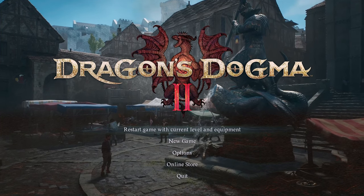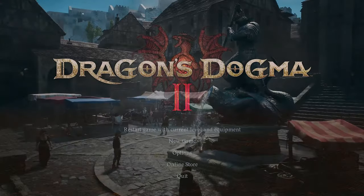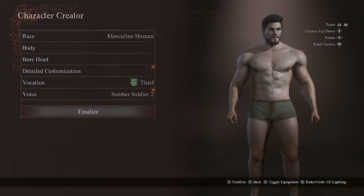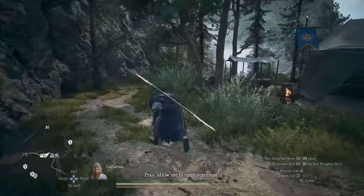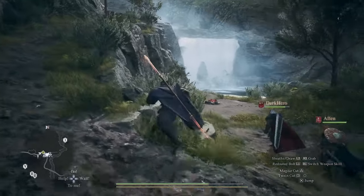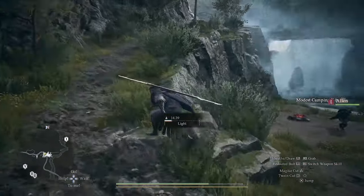Here we are at the title screen about to embark on our new game plus journey, so let's go ahead and get that started. I'm probably going to keep my character from this save as is. Now I haven't seen anything new so far, but we're about to reach the point where we fight the Cyclops, so maybe we'll see something new there. The mod author mentioned that the waterfall cave might actually have something new in there, so I'm going to be checking it out.